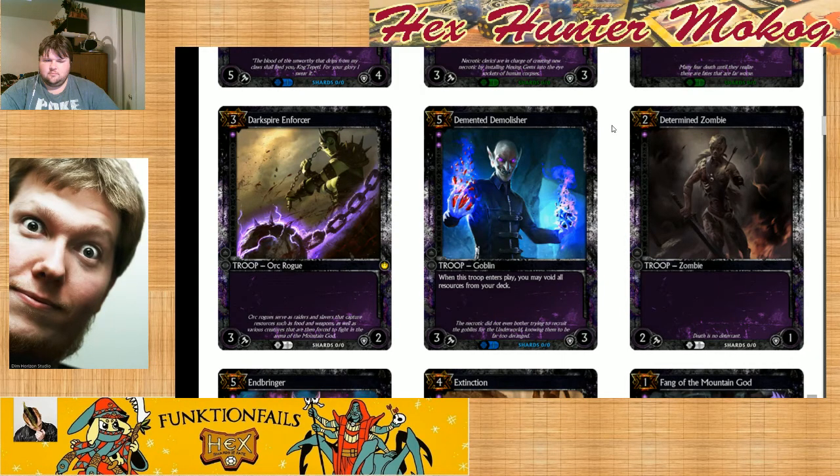I like it just for that. I would actually run more resources in a deck with him and just play him and thin down to a significantly smaller deck — like a 30-card deck or something. He's fantastic. Here's the deck: four Ragefire, four Demented Demolisher, and all resources. Then you just mulligan to make sure you get enough to play him. I would play that. He's amazing. I love him. Everyone else should love him too.